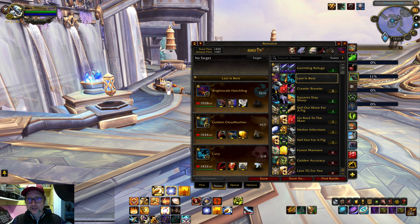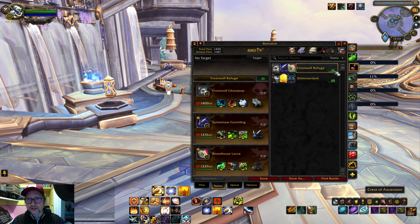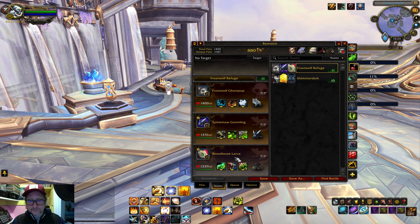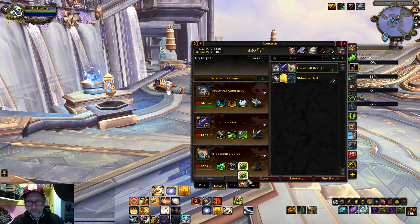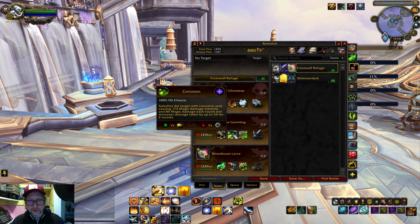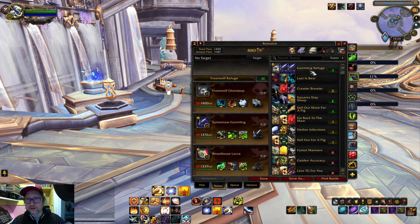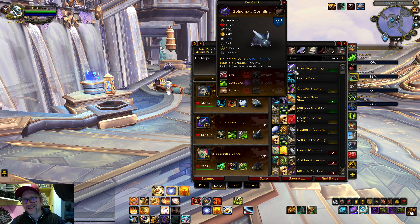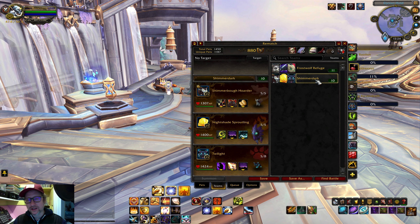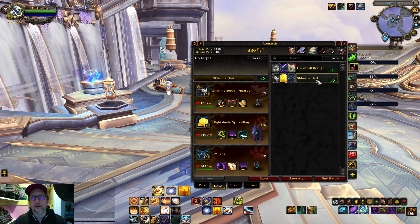So I just got this Brightscale Hatchling. My only 10-plus win teams are this Frost Wolf Refuge - it's not even that great, it's 11 and four. I just use Refuge on the two critters; there's a lot of cool critters right now. This Bloodlouse Larva wasn't really doing that great - maybe if I put Burrow there it might work, but it's too slow at 260. I made a new Refuge team with Gormling - I think these pets are kind of cute.